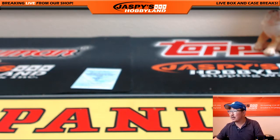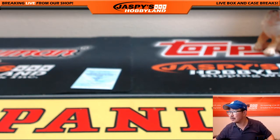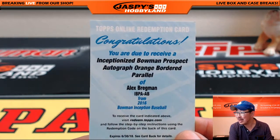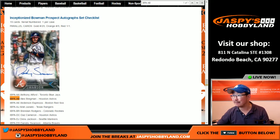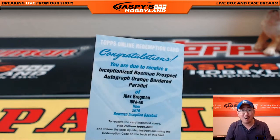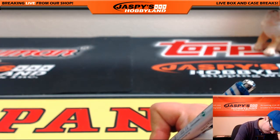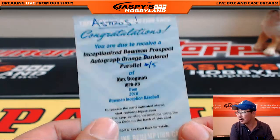And I know where this guy goes, but I just want to double check the parallel. I think this is a train whistle, folks — the Inceptionized Bowman Prospect autograph for the Astros, Alex Bregman, orange bordered parallel. According to Cardboard Connection, that's out of five. Orange out of five — Houston Astros, Kevin Nakamichi. Nicely done, Kev. All aboard the Big Hit Express! Two train whistles in this break, folks. Wow. According to Cardboard Connection, orange out of five. Nice for the Astros.